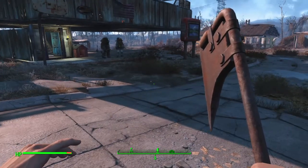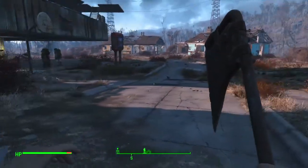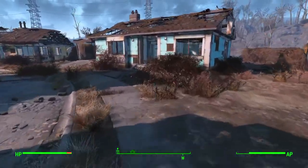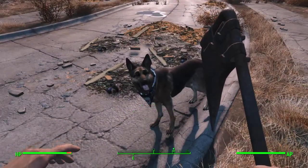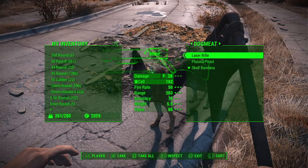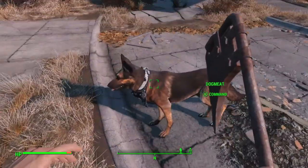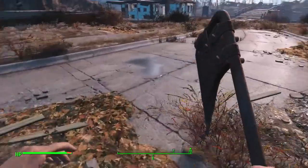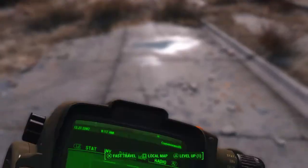While we're on storing weapons — melee weapons are extremely important, I'll touch on that in a second. But Dog Meat can actually hold weapons for you. As you can see, you can click Trade when you're near him and he's holding two of my weapons right now in his non-existent pockets. He's also wearing a little skull bandana. If you find things your dog can wear, simply trade it over to him and click Triangle to equip or unequip if you're on PlayStation.